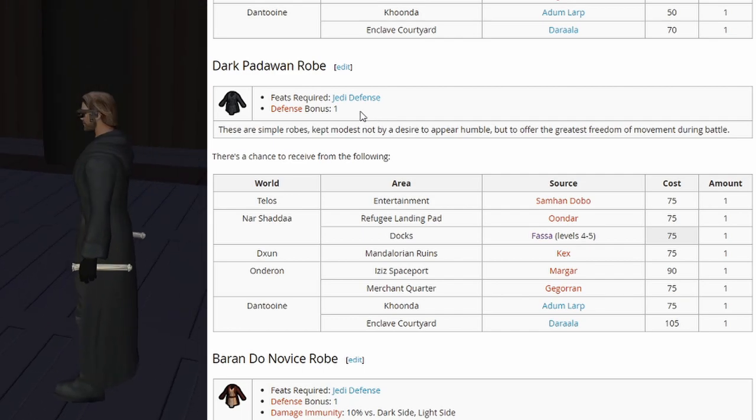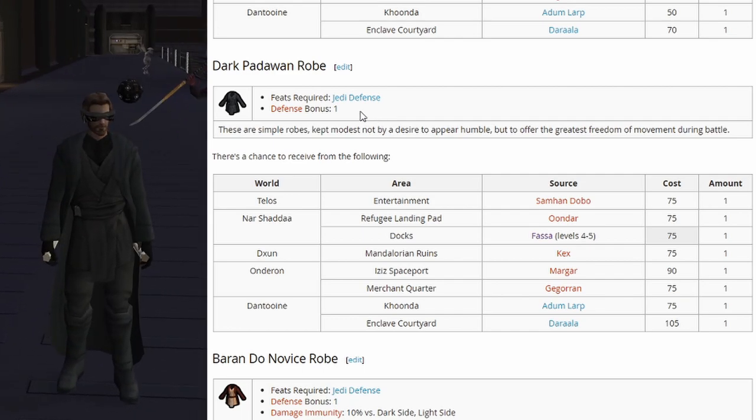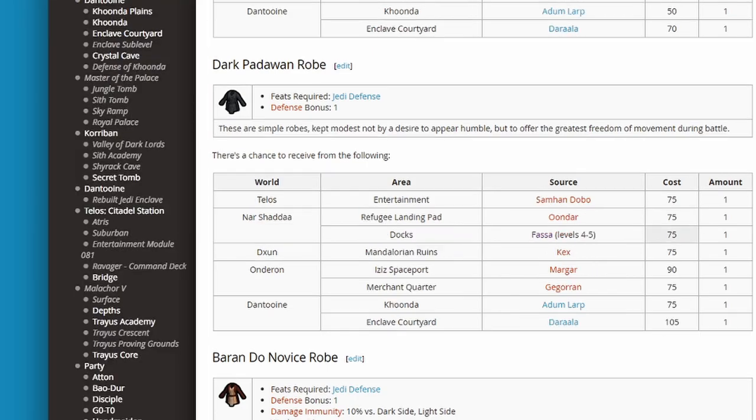I'll do a light side playthrough and rock a dark master robe the whole time. The Dark Padawan robe also offers a defense bonus of plus 1 and is fairly easy to come across, starting spawning at levels 4 and 5.